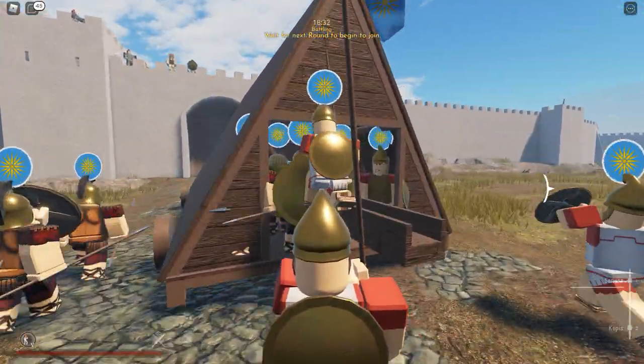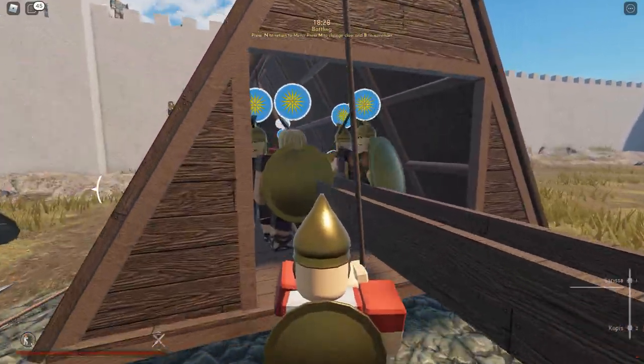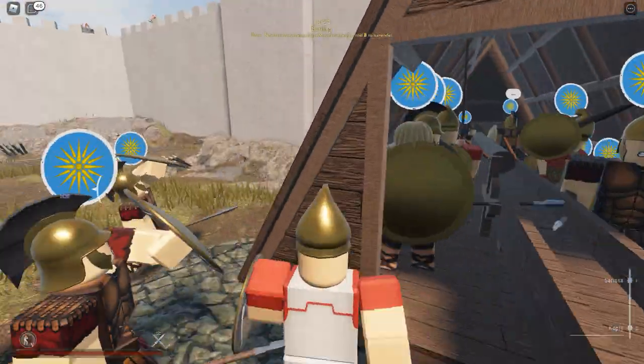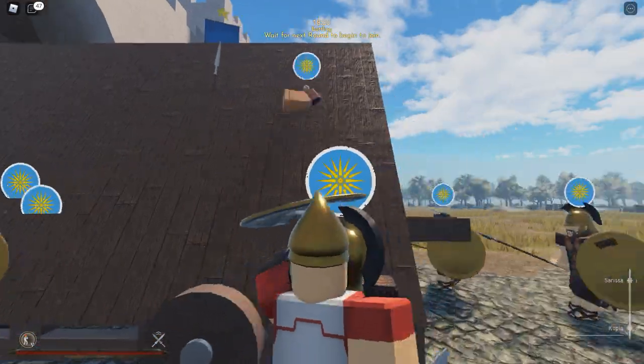We have this huge massive spear we can use to push back enemies at a distance. We're up here on this ram and we can help push it. We just gotta watch out for the Persians who may jump down on top of us.